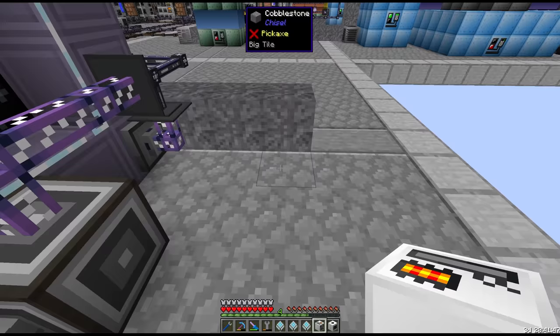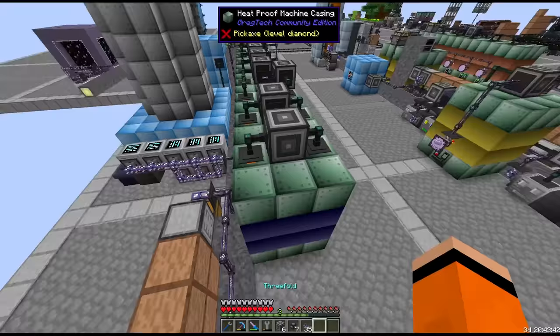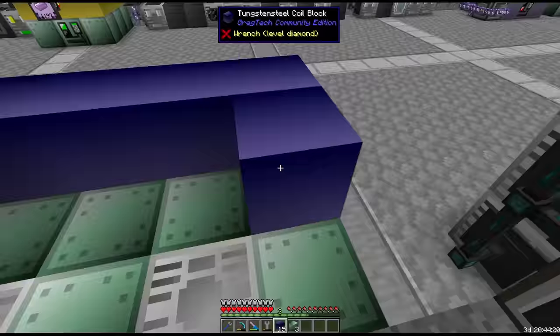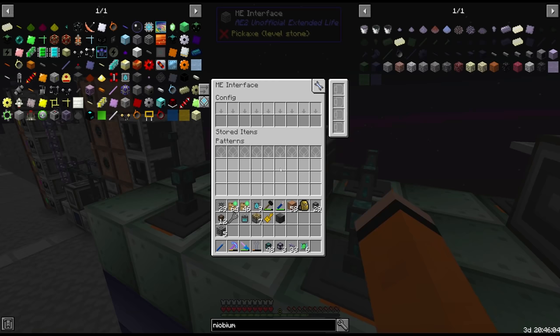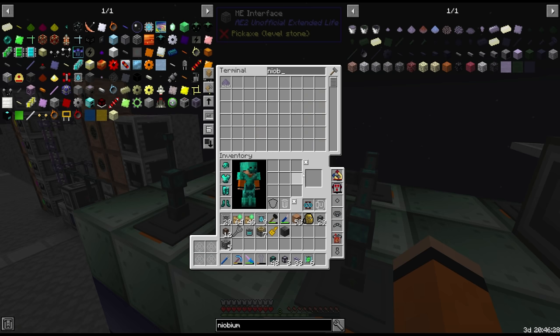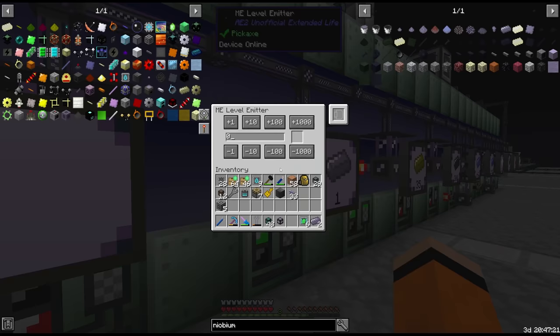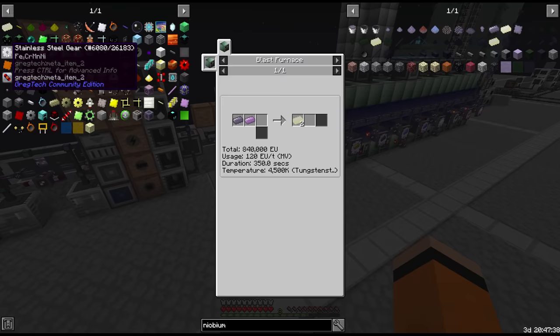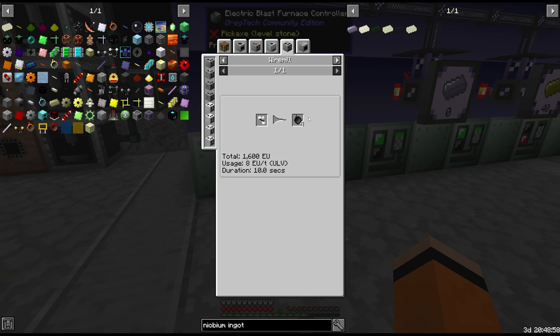I also added one more chemical reactor doing hydrogen from methane and water — we have lots of methane from our distillation tower, and the HV one wasn't quick enough; the IV electrolyzers doing tungstate were running out of hydrogen. The vanadium gallium on the end can actually be used to break into LUV tier. The vanadium gallium is used for the LUV cable. With a lumium plates upgrade in the compactor and this LUV machine hull, we've actually opened up the assembly line.